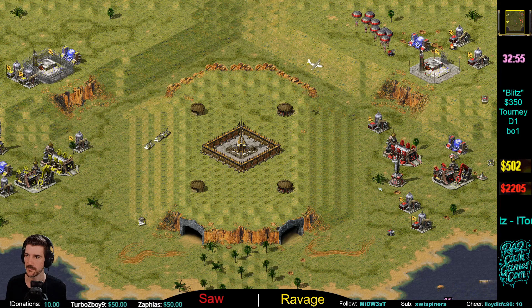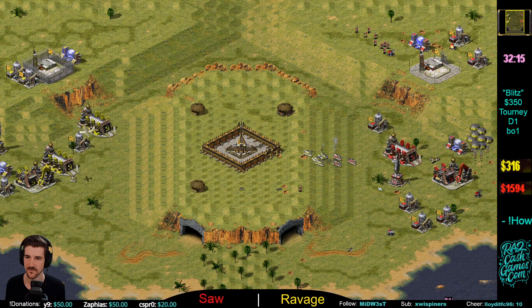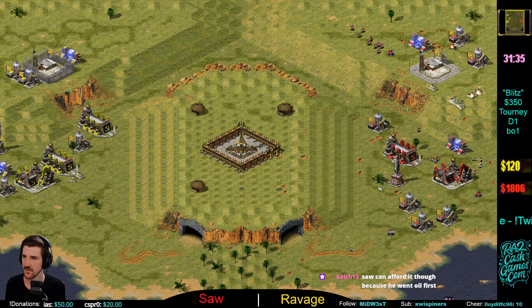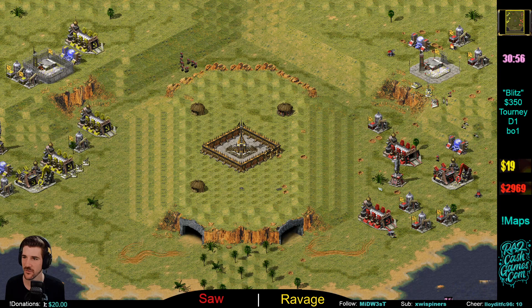Ravage is going hard and looking tough — nice sentry gun from Saw to hold. Ravage is really strapping his economy right now — Saw is slightly better. Good micro out of Ravage. Saw does manage to defend but at what cost — three, four sentry guns. That is an expensive defense. Ravage goes to two War Factories; I prefer to go four oils before going to a second War Factory. Saw on six oils here — can he defend this push from Ravage? If he can, his economy is going to be fantastic.